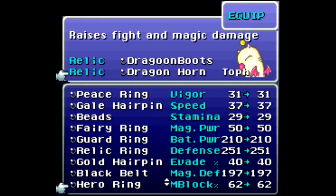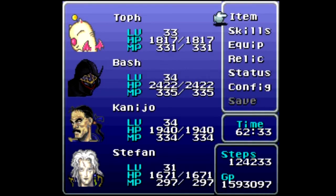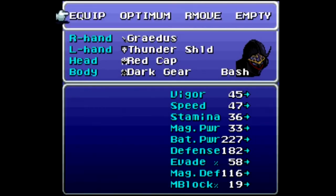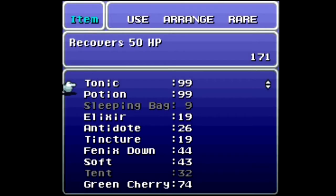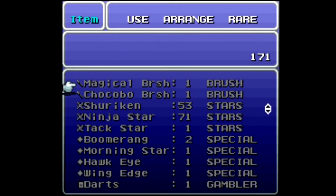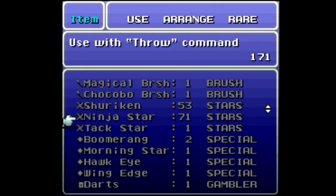We also got another Hero Ring — always nice to get another one of those. And we got the Attack Star, which is a throwing item. It is a throwing star and it does more damage than a ninja star.